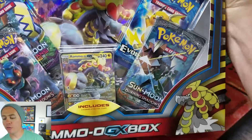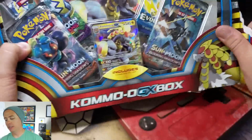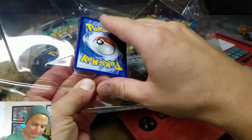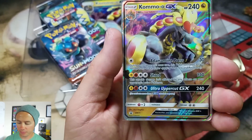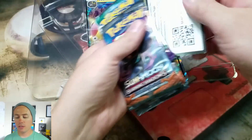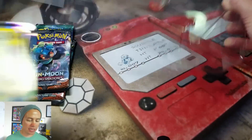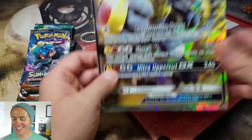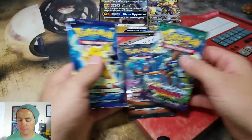Let's crack this thing open and hopefully we get some good stuff — that's what we want every time, and lately it's been pretty good. We've got the Kommo-o GX promo card, pretty cool, Ultra Uppercut GX. You guys can have the code card, you're very welcome. We also have a jumbo card — of course we have to do the size comparison, it's so jumbo-rific, I gotta say it every time. The four packs that come with this are two Burning Shadows, a Guardians Rising, and an Evolutions from the XY series.